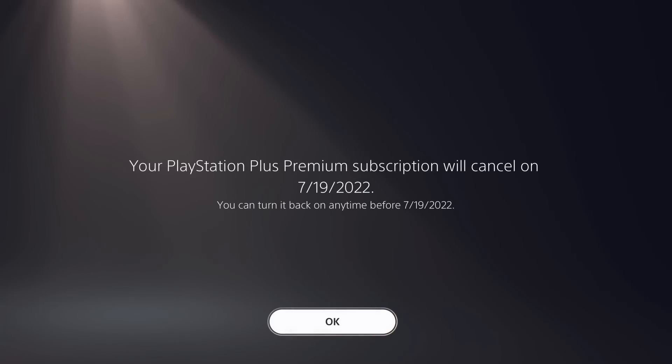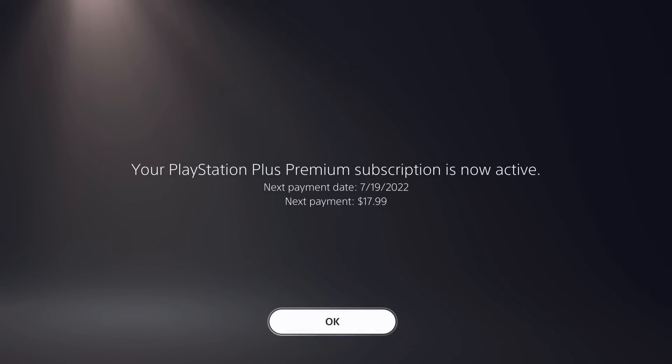You can also disable Automatic Renewal by selecting the Cancel Subscription option. This will not cancel your subscription right away, but it will prevent your membership from automatically renewing on the scheduled expiration date. If you change your mind, just select Reactivate Subscription to once again re-enable Automatic Renewal.